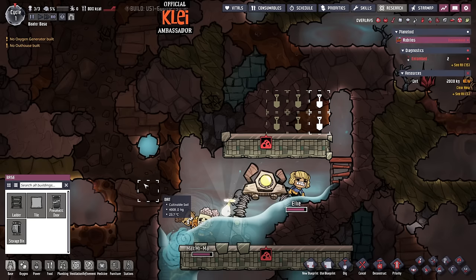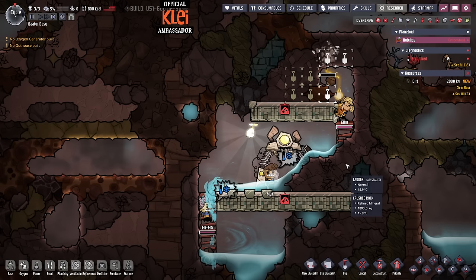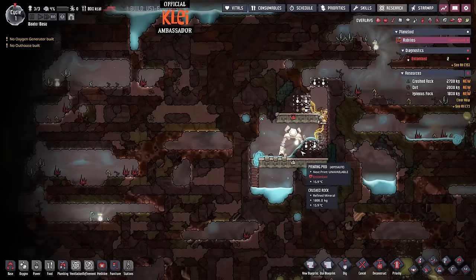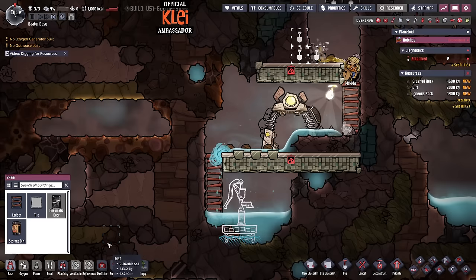What is crushed rock? I honestly have no idea, but yes we're going to find out. We've got igneous as well — that's good. There's a ladder, okay. We've spent too much time in the late game so I don't know the actual starting message. Oxygen is pretty bad. There's igneous, and crushed rock — can I build stuff out of it? No. I can't build stuff out of it. I don't know what it is — interesting.